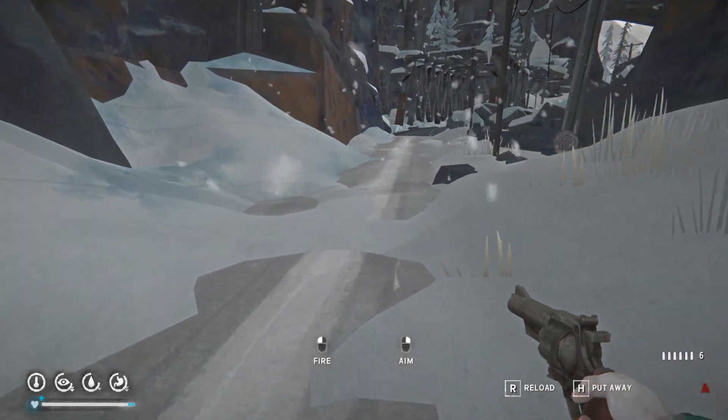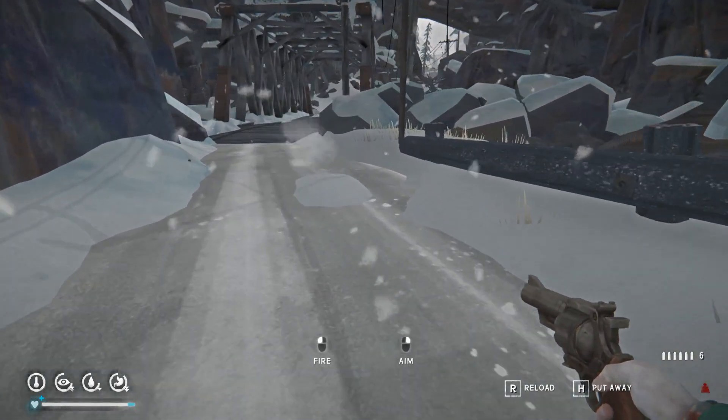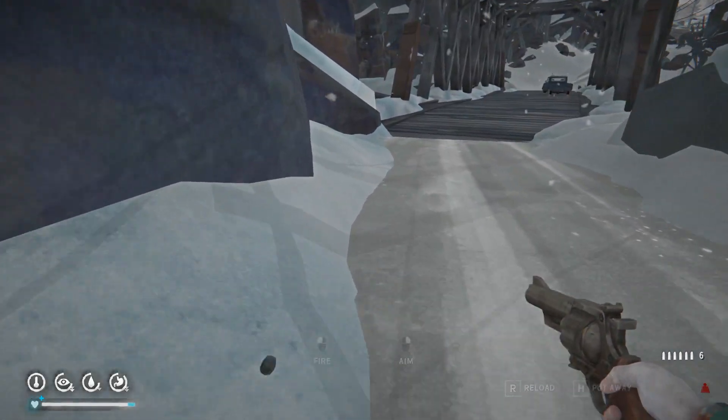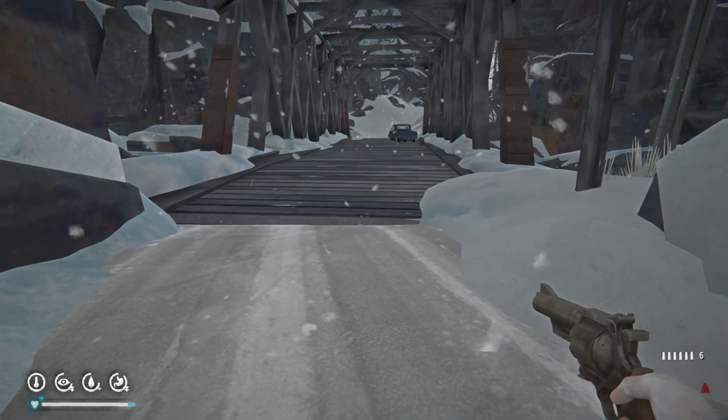I want to get this map all mapped out on the way. If there's anything good here we can make a note of it and come back later, because it's right next to our base in Pleasant Valley. See how much map we're getting with each piece of charcoal — that tells you how small the map is. Like I said, it's just a pass-through.